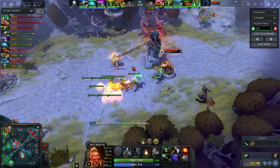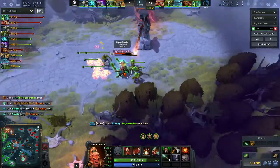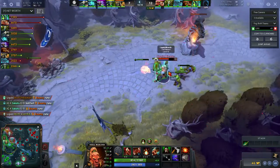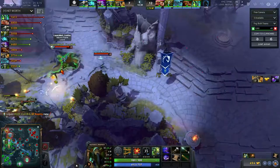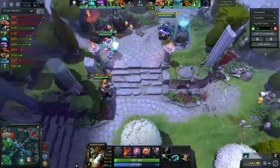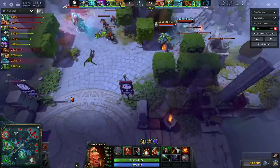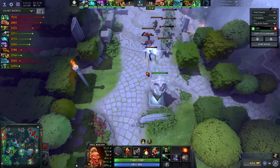Shadow Shaman takes the opportunity to drop wards on the tower, but Liquid already take the Tier 2 bottom. They TP Miracle up top — with Aegis he can just hit the wards and they can't go on him. Getting the Aegis is a big deal. This opens up the opportunity for Liquid to split push with two heroes. They can't split with three since Storm Spirit and Earth Spirit would be a huge problem, but with Aegis on Miracle they can use him as both a pushing and grouping hero.